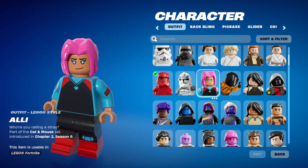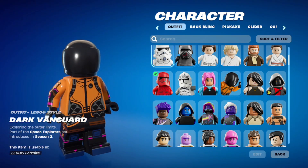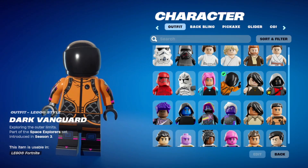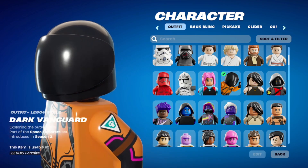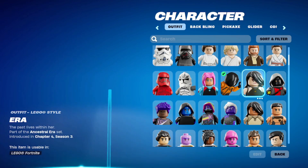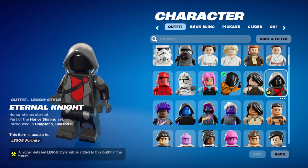And Allie — who are you calling the stray? I think this was a Fortnite crew pack skin. And then, of course, our Dark Vanguard. I never noticed that she has a moon patch on the front there on her chest, and then there's like a skull patch — I'll have to look at the real skin and see what that looks like. We've got ERA — she's a Battle Pass skin. And Eternal Knight.